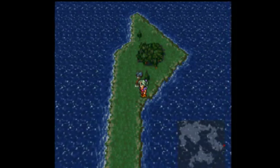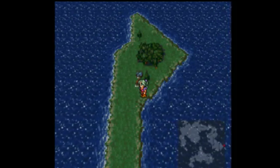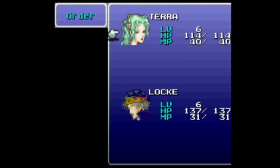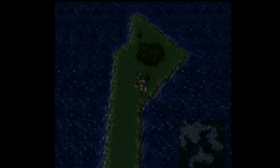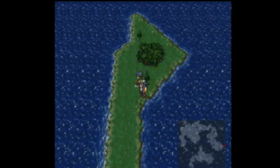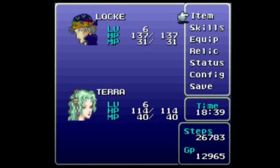Hello and welcome back to Final Fantasy VI Blindfolded LLG. Right now I'll be switching the positions of Locke and Terra because I decided I wanted Locke on the same controller slot as Strago and not Terra, because Locke and Strago will just chuck an ice rod, and Terra will have to morph before she throws hers.